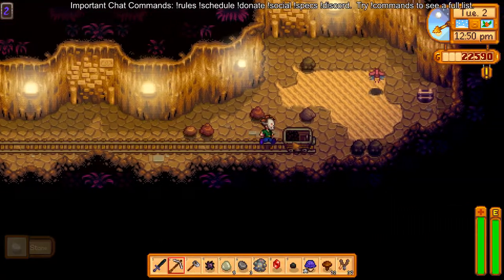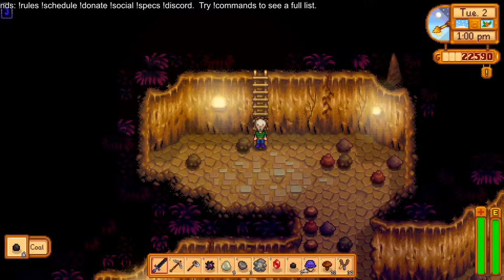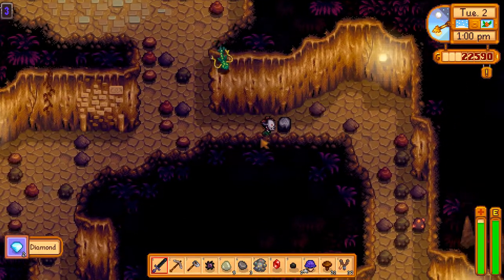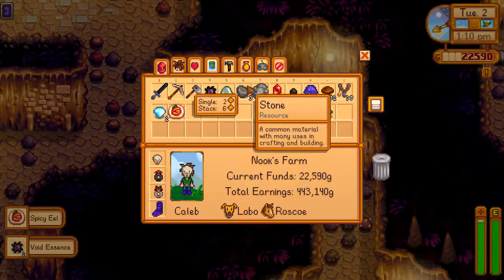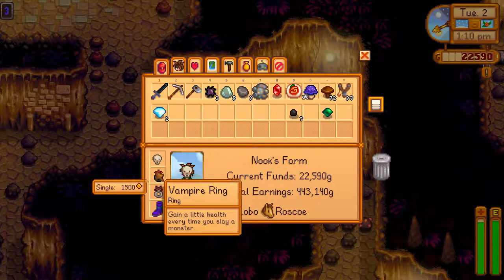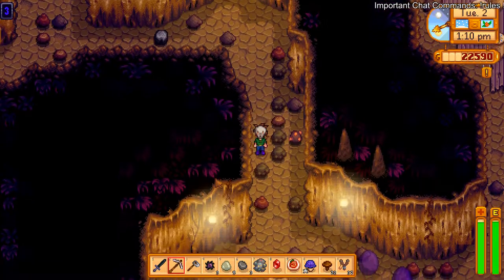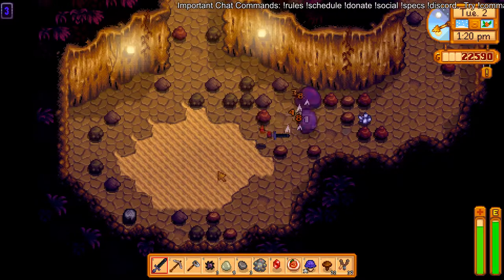Oh cool, new mines with new coal carts — oh baby! Do you guys know if you can kill those pink flying ones? I've never killed them. They fly too fast. Oh I forgot I have the vampire ring, that's kind of nice. I like the magnet ring but we're probably gonna have to lose that for the upcoming burglar ring, which sounds pretty cool.